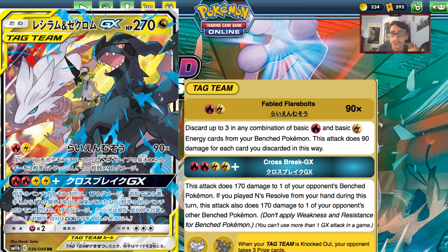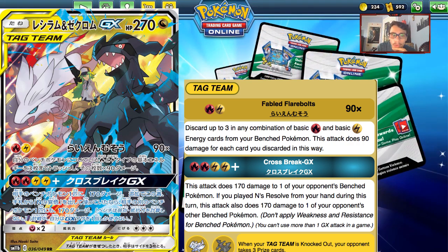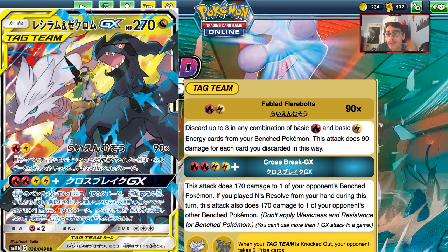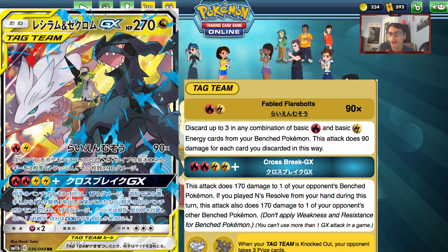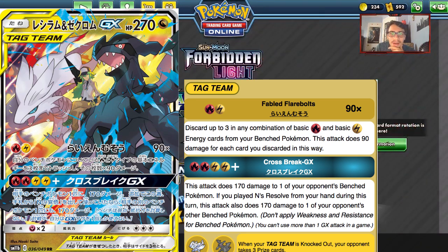This card has ridiculously good attacks, great support — Welder, Naganadel, Tapu Koko Prism Star, Ene's Resolve — and the two best energy types in the game. Fire is especially big because you can power this up through Welder. If you're short on numbers to knock out tankier tag teams, play Dragon Talent or Altaria for the extra damage you need. Reshiram and Zekrom GX is insanely busted and is arguably going to become the new best deck in the format.